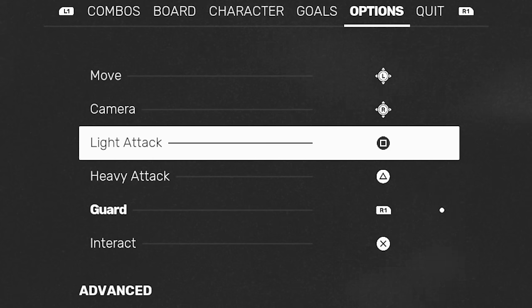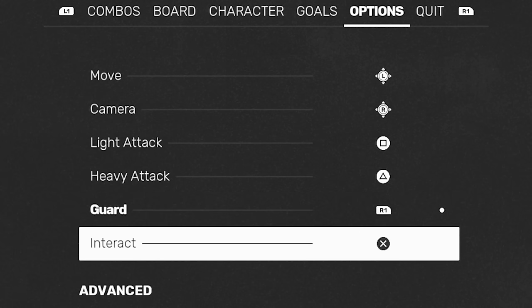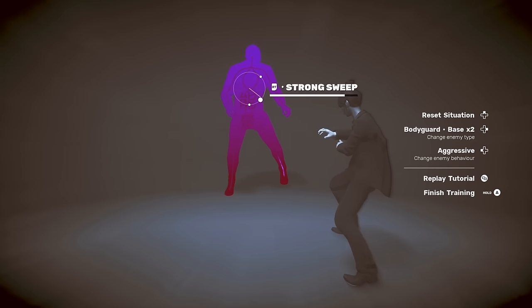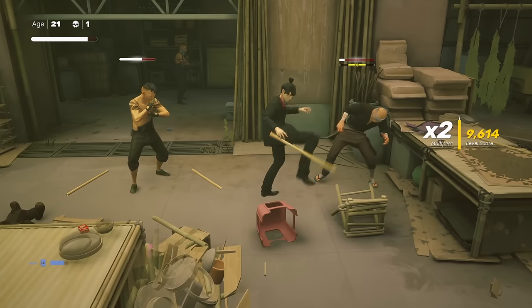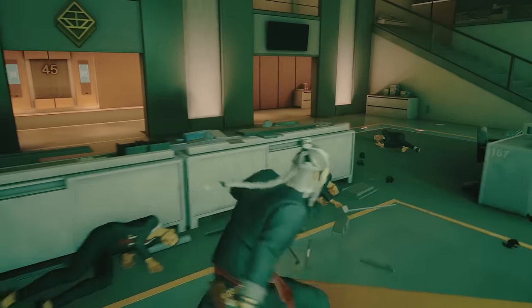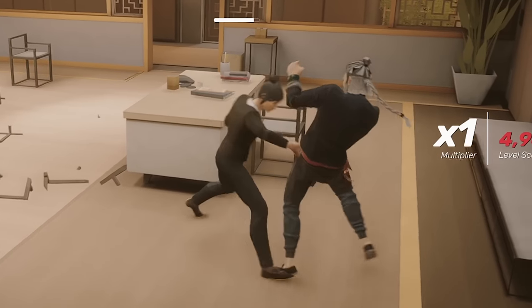Like many melee action games, you have two attack buttons: light and heavy. What would usually be your jump button is set to interact, and there's a button for picking up weapons. Shoulder buttons are set to focus attack, which is a special targeted move, throw weapon which is great for immobilizing a threat, dash — which this game calls dodge — and guard, which leads to parries and avoids.